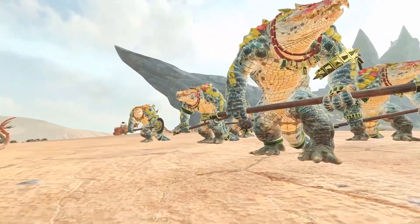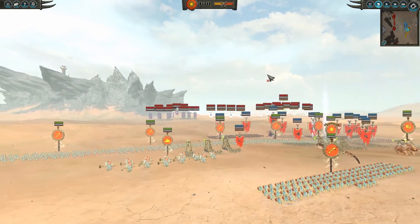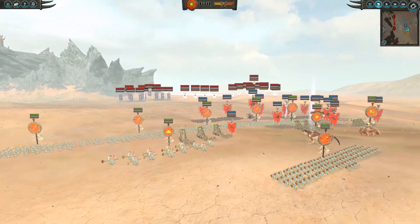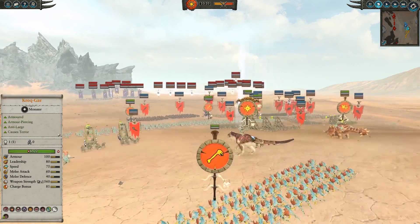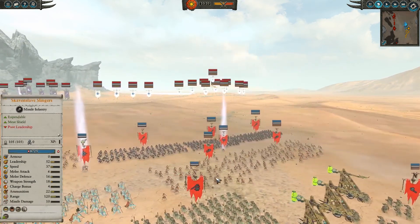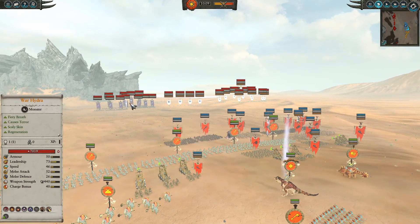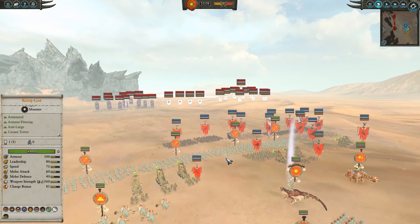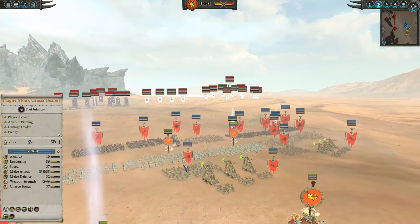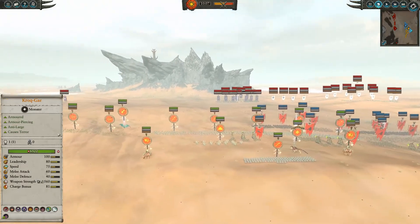What's going on guys? Welcome to another one of Black Iron's Battles. Today we've got a super cool Total War Warhammer 2 2v2 quick battle for you. I am teamed up with my buddy Magic Potato, and we are facing against two quick battle randos using the Dark Elves and the High Elves. We are using the Lizardmen and the Skaven.